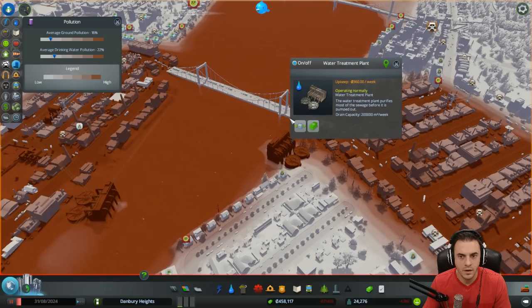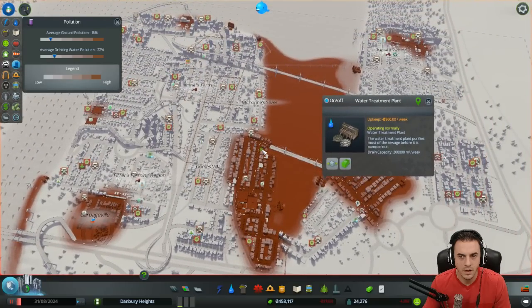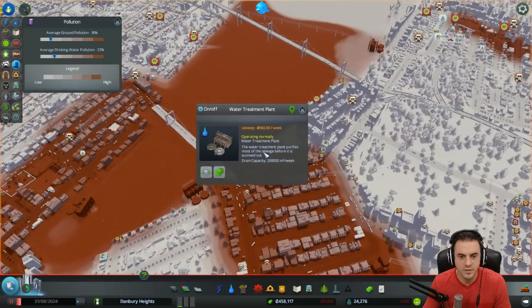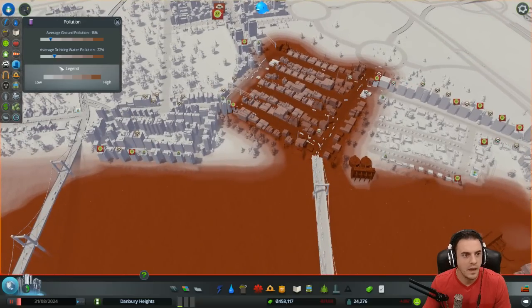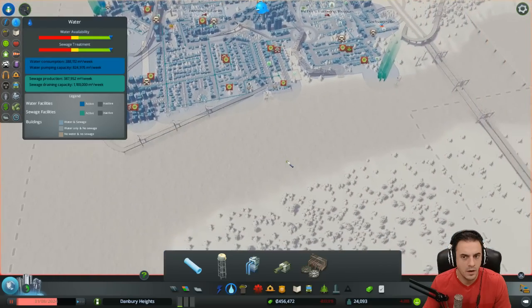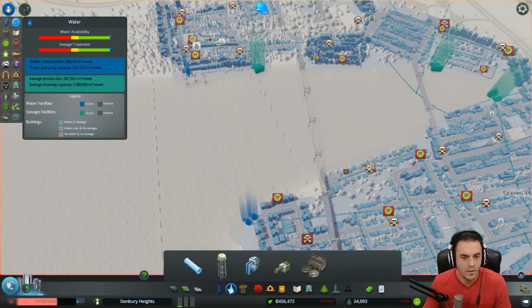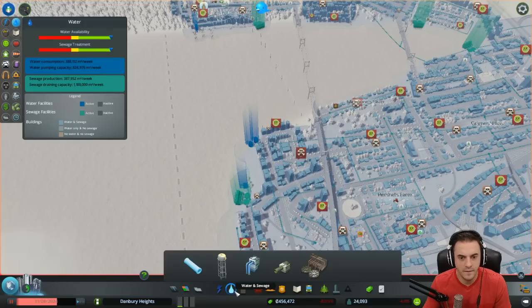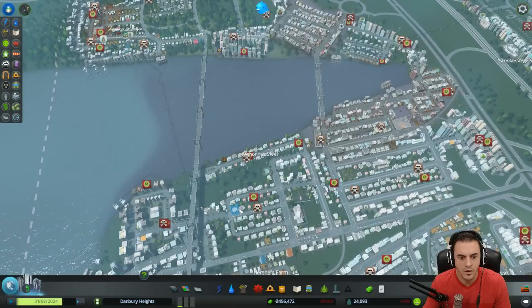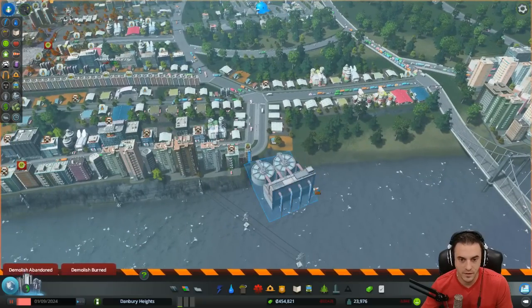What are our treatment plants? Purifies most of the sewage before it's dumped out. Is this because this is where our pumps are? Unless we switch this and go back to pumps. Average ground pollution, average drinking water pollution — it's not bad. People are fleeing the city in droves. What did we do? The only thing we changed was this, so I think we're going to have to demo this and just put pumps back. Let's see if that works.